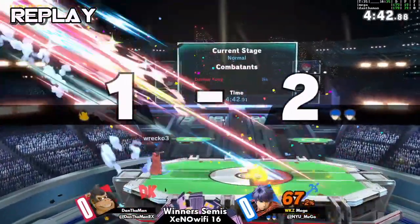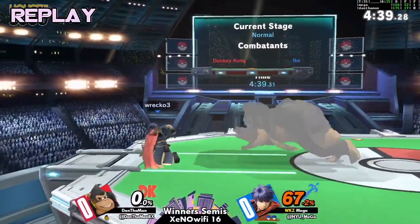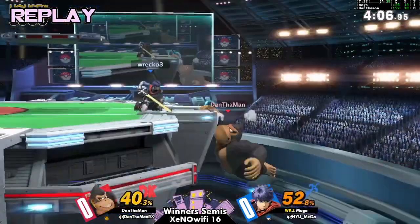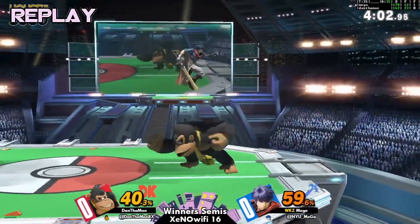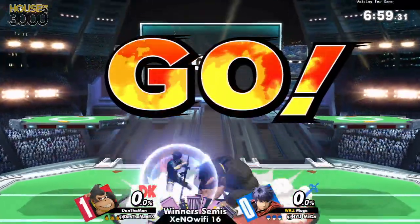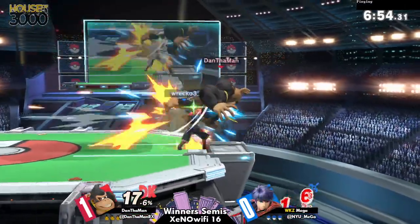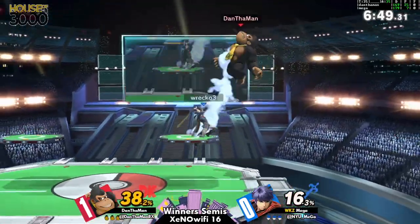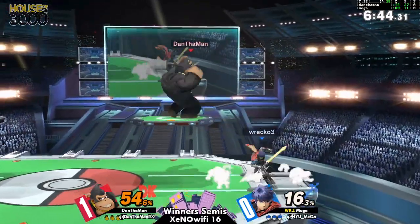Dan the Man actually recognizing the opportunity — nicely done. We're going to go direct into game two, which annoyingly Mega is almost definitely going to counter-pick PS2 for. That second stock where Dan the Man lost his up B immediately is kind of hilarious — he was at 67% when he got cargo down thrown off the stage. Giant Punch is only kind of safe on full charge if you hit their shield, because it has so much shield stun. But if you whiff that, man, you're going to eat a big punish.